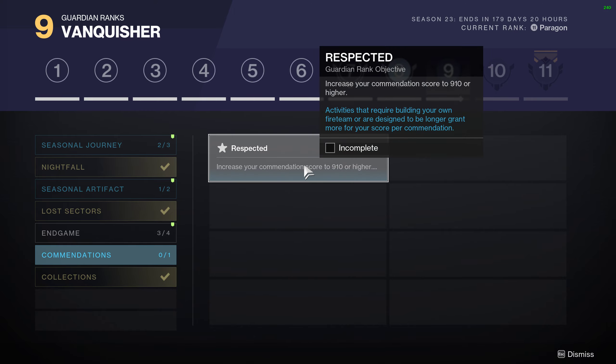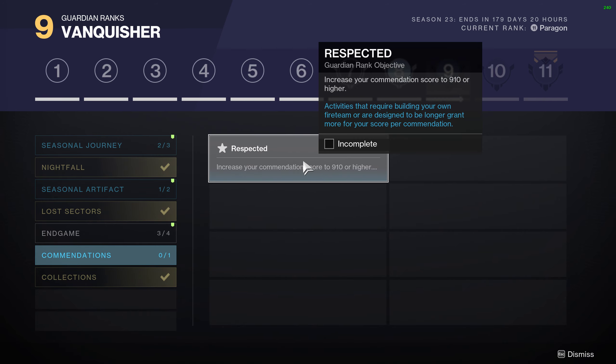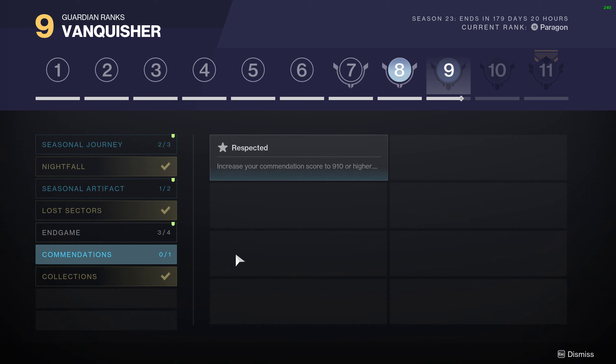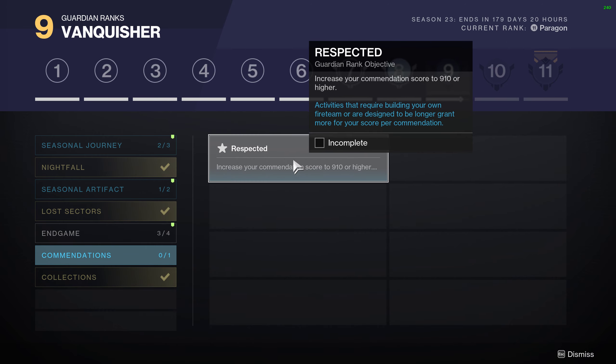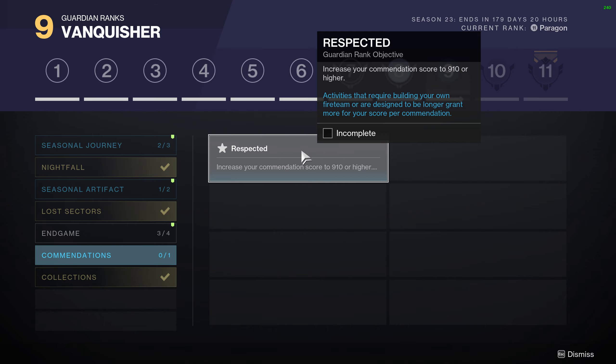For Commendations, you'll have to get to rank 9, 10, or higher. If you're doing Raids or Dungeons, that's going to be the easiest way to get those. Just don't forget to ask for the Ally or Leadership commendations — the Blue or Green ones — as those are going to give you the biggest bumps based on all of the data we have.